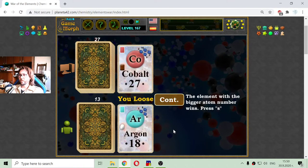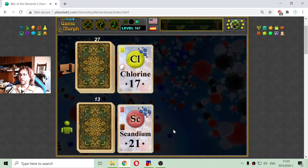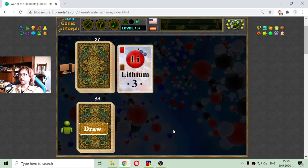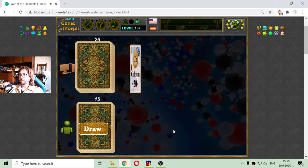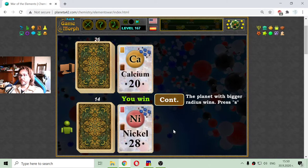Cobalt against argon — I got this. Chlorine against scandium — this is mine. The best card, molybden, against cobalt — two transition metals. Lithium, one alkali metal, and one nonmetal, and one alkaline earth metal. Calcium with atomic number 20 against nickel, a transition metal with atomic number 28.